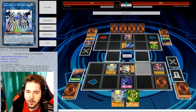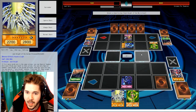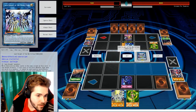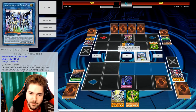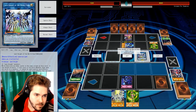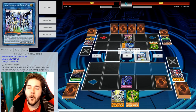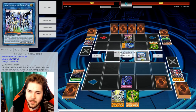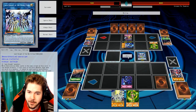World Scar! Of course it's World Scar. 3600 attack — not bad at all. And note here that his other effect — when he doesn't point to a monster with his arrows, he can't be destroyed by card effect, and I can't target him with card effects. When it's not pointed at any monster, he benefits?